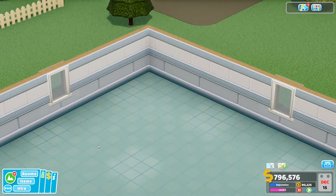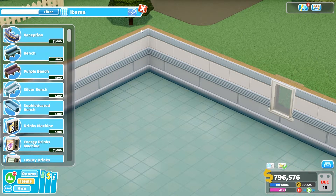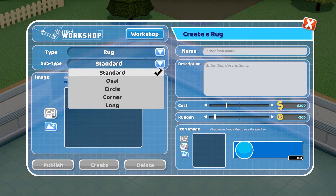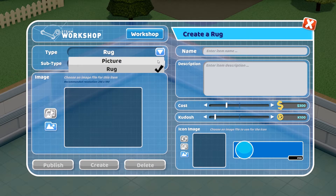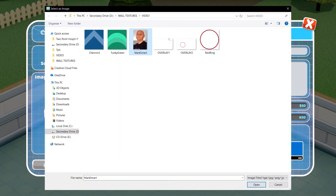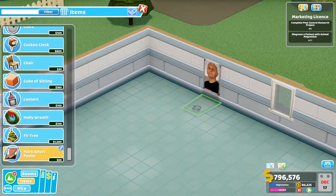If you want to create a new item it's a similar process. In the items menu we click the same button to create a new item. Now we get a choice of rugs or pictures, and as you can see there are loads of different types too, like corner rugs, long rugs, circle rugs, and a whole bunch of different types of pictures too. So I just pick a picture — this one being our art director Mr. Mark Smart — and in he goes.